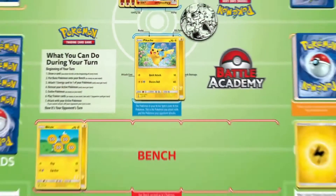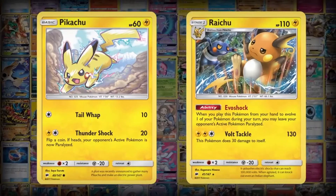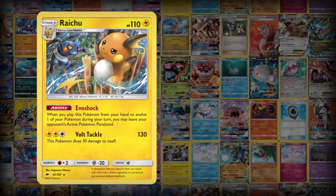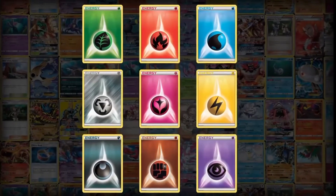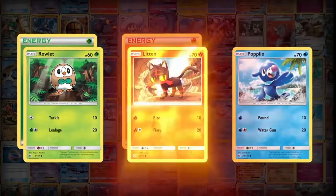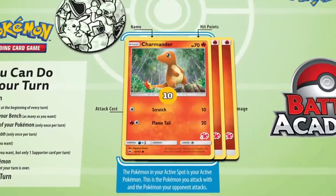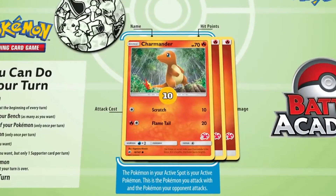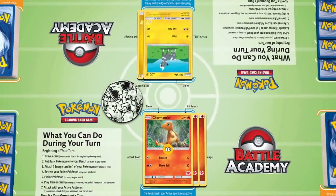The person who won the coin flip then starts the game. The game is divided into turns, with each player having the options to play new basic Pokemon, evolve their Pokemon, play trainer and energy cards, and use Pokemon abilities during their turn. A player can also retrieve their active Pokemon and replace it with one from the bench. A player may use one of their active Pokemon's attacks at the end of their turn if that Pokemon has the required number and types of energy linked to it.